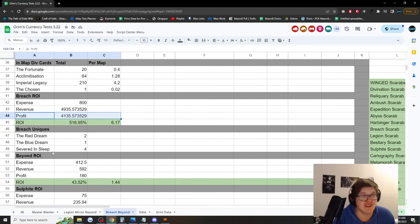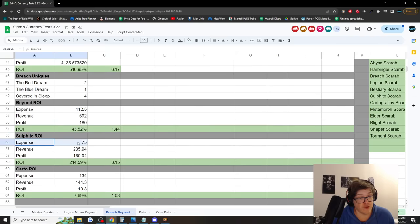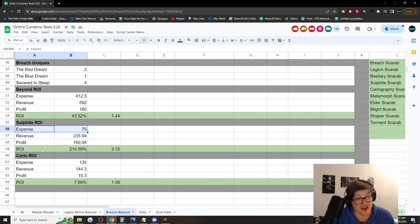We also got some uniques: two Red Dreams, one Blue Dream, and four Seven-League Steps. We didn't get any Skin of the Loyal unfortunately, but that is a possibility in your own runs. In terms of Beyond, we made a profit of 180 chaos giving us an ROI of 43%. For sulfite we actually got pretty lucky — 214% ROI thanks to getting 94 primitive chaotic resonators in 50 maps, which is around a divine's worth, and the sulfite scarabs remained cheap.